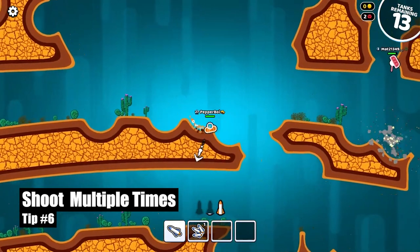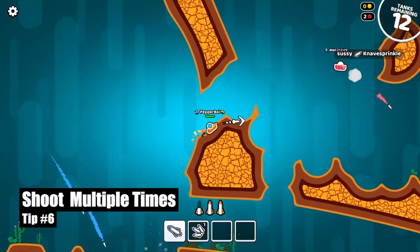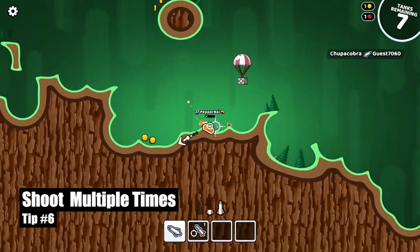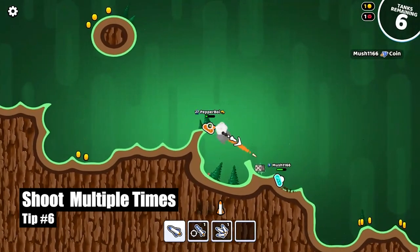Tip number six: shoot multiple times to kill. When you're in a fight, instead of just shooting once, shoot two or three times so you can either get through the ground and hit them, or hit them multiple times so they'll die — because it takes two shots to kill people unless you have the damage perk.